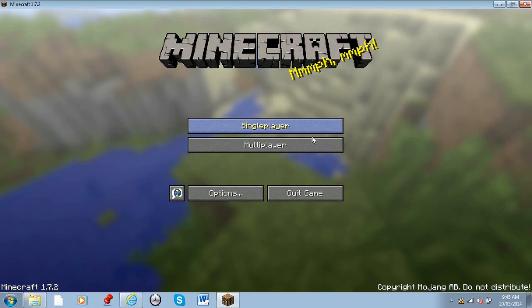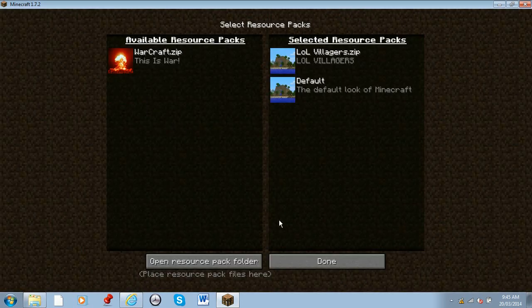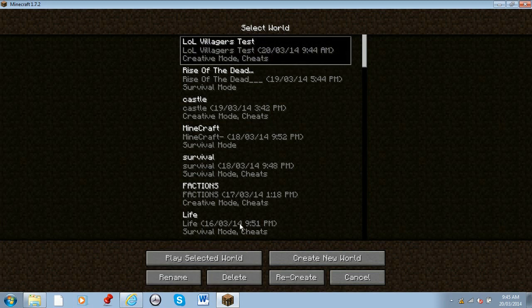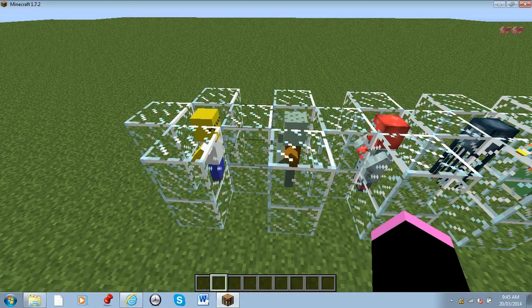Hey guys, Army Helm here, and today I'll be showing you a texture pack my friend sent me. It's called Law of Villagers. First let's go and put it on and then we'll see it. I haven't actually seen the textures yet, but I already made a world and I already spawned every type of villager.